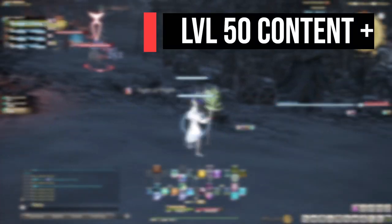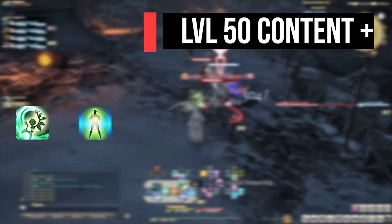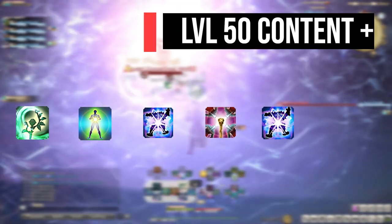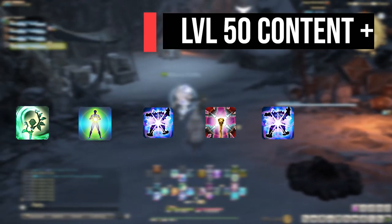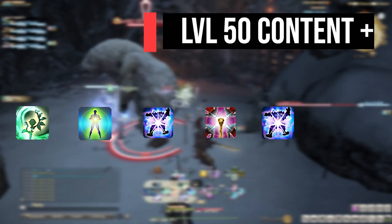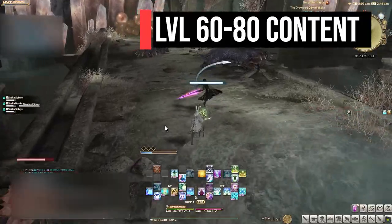Everything above level 50 content will look something like this: tank pulls first group of enemies, DoT each enemy as you're running, Regen the tank as you're running, then either Medica Two then Holy spam, or Holy once, Medica Two, then Holy spam. Sometimes I will only Holy once then Medica Two, depending on your spell speed, to avoid overlapping stuns. So the pattern is: Holy, Medica Two, then Holy Holy Holy. Level 60 to 80 content doesn't change much from the level 50 framework.